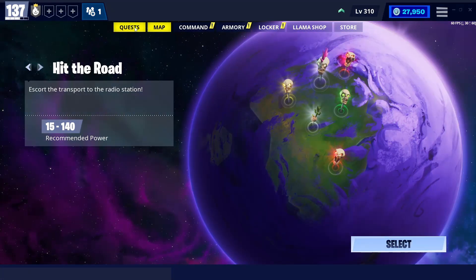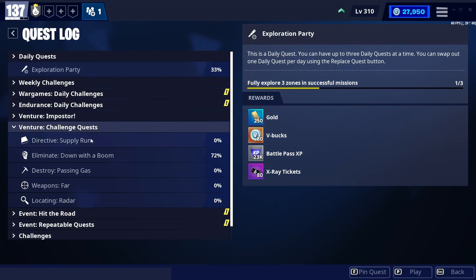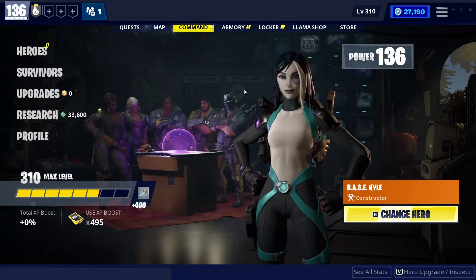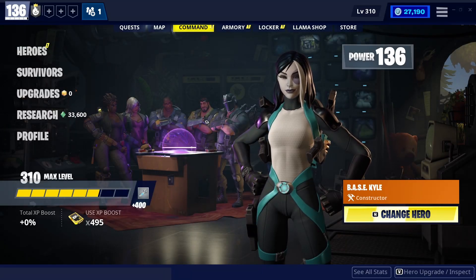Second, Ventures Challenge Quests. A lot of people skip them and focus only on the Venture Missions rewards. These quests are not that hard — a few of them are annoying, but the rest are easy. Plus, they give a lot of XP, supercharges, and core re-perk. So make sure to finish them during the missions.